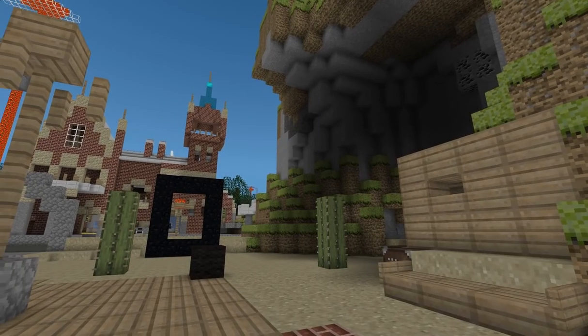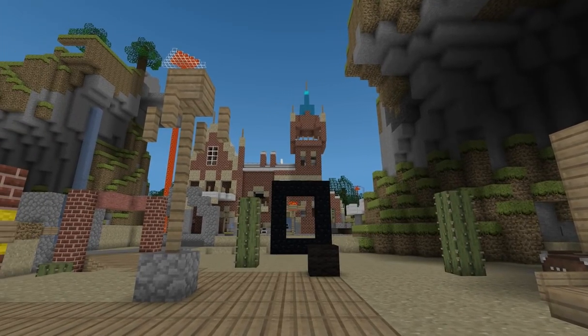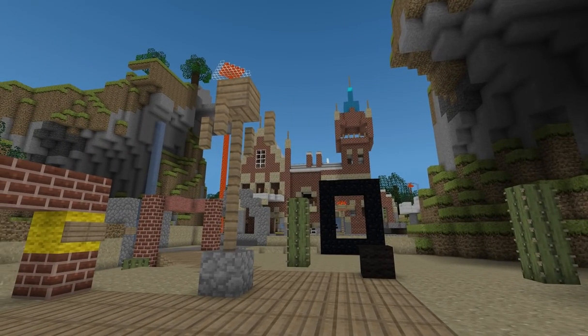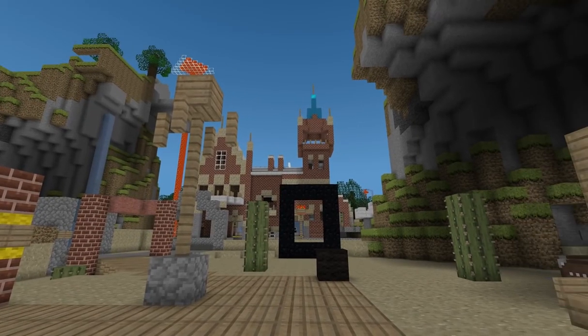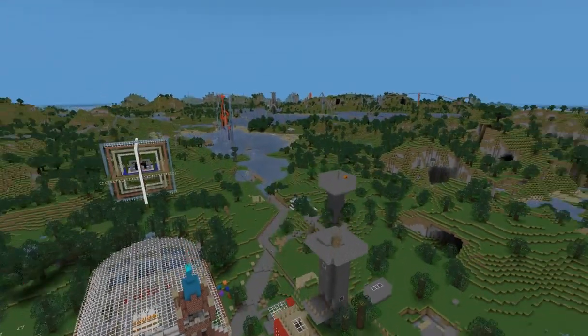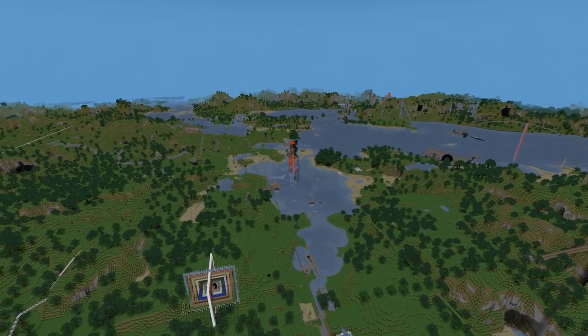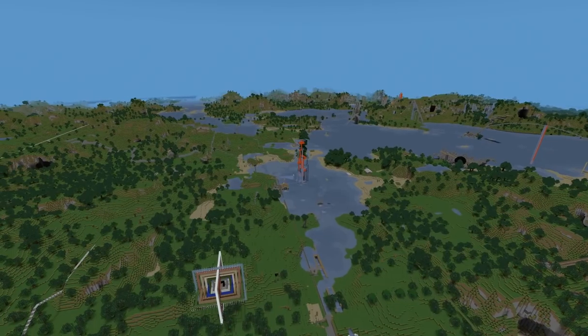Here's a view of our spawn point, and it's a little bit funkily textured. There's a reason for it, which is that I'm using Einhort, which is amazing. Einhort basically allows you to load a world and view it, and if you have a high-end graphics card, you can see forever.